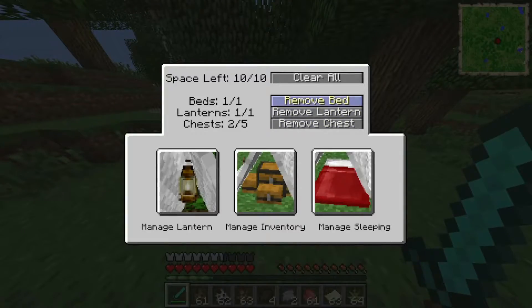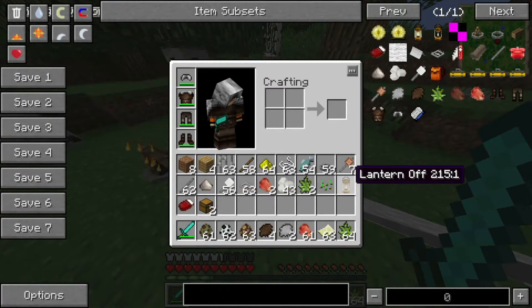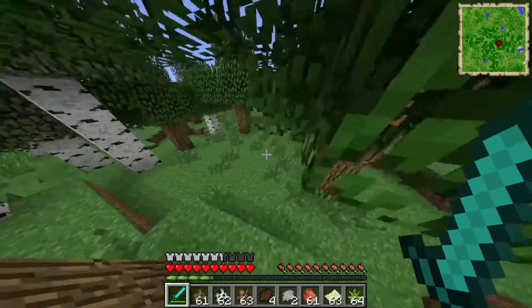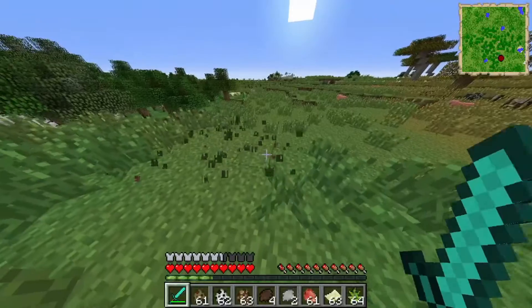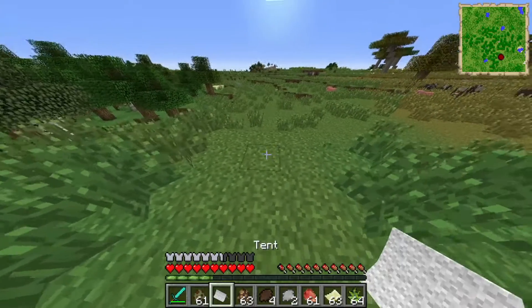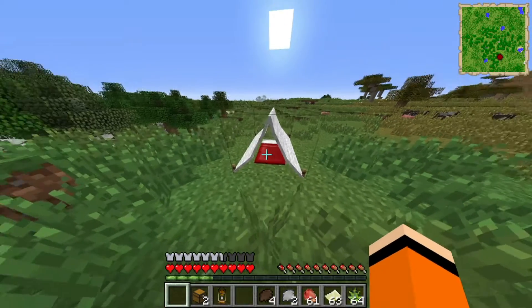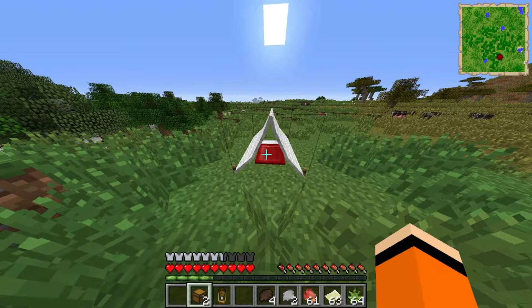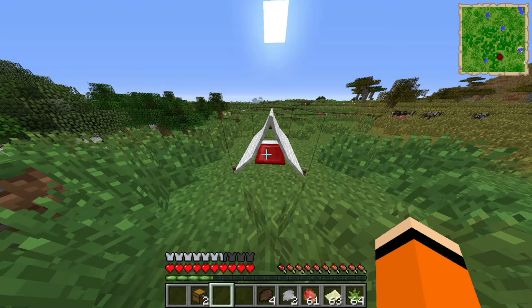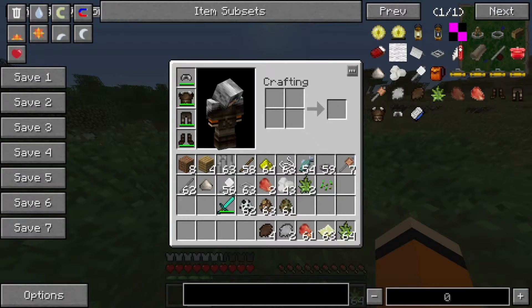Das Zelt kann man dann auch nochmal clearen und nochmal neu aufbauen. Also Clear All – ihr seht, die ganzen Kisten, das Bett, alles kommt rausgesprungen. Und dann könnt ihr es auch theoretisch einfach nochmal neu reinbauen. Auch an einer anderen Position nehmt ihr das Zelt einfach mit und könnt euch das dann hinsetzen, wo ihr wollt. Das präsentieren wir natürlich auch noch einmal. Hier das Zelt setzen wir dann einfach woanders hin, dann kommt das Bett rein und die Kisten und auch die Laterne. Ihr seht dann Space Left: 5 von 10. Man kann insgesamt immer 10 Sachen reinpacken – 10 Slots hat das Ganze.